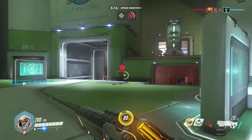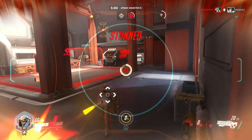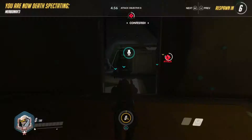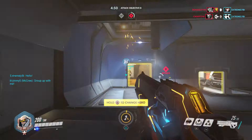Try to tuck yourself away somewhere before activating the Biotic Field on objectives. Get into a corner of a room that lies between you and the enemy, get yourself in there nice and snug, and then heal up. Keep in mind that the Biotic Field radiates out of a device, which means you can place it on a moving objective like the payload and have it travel with the team.